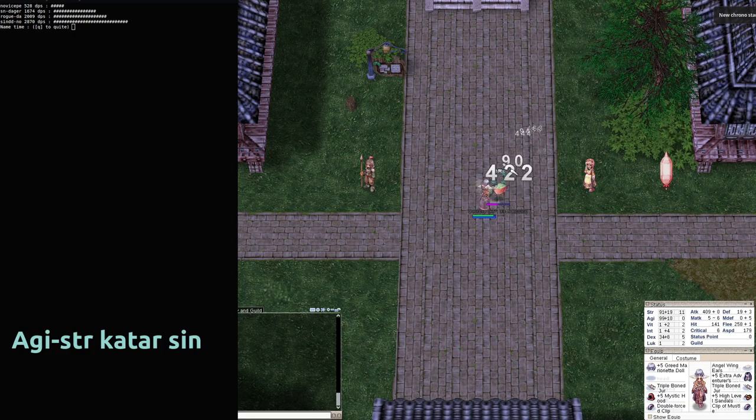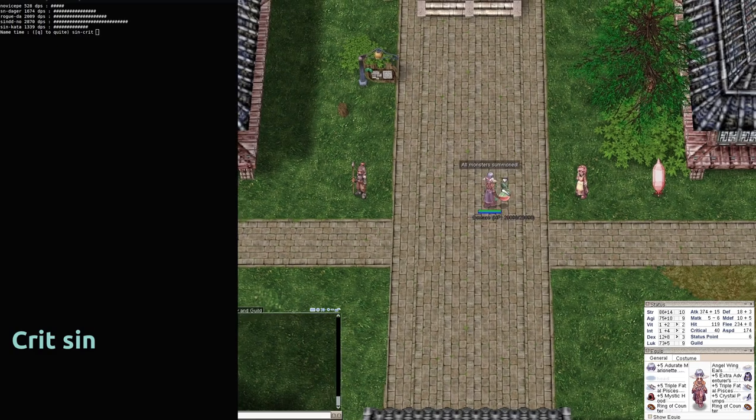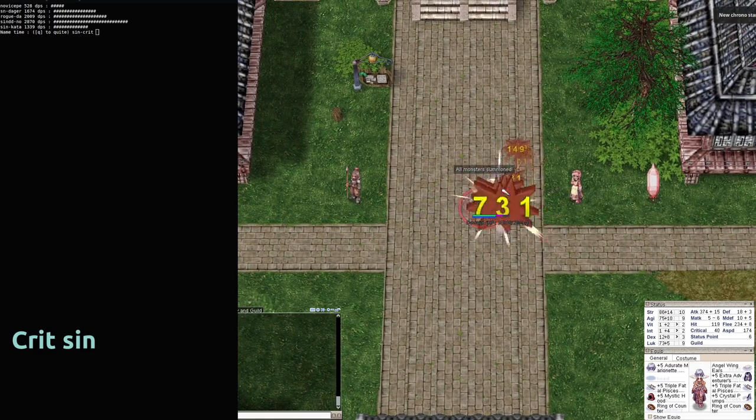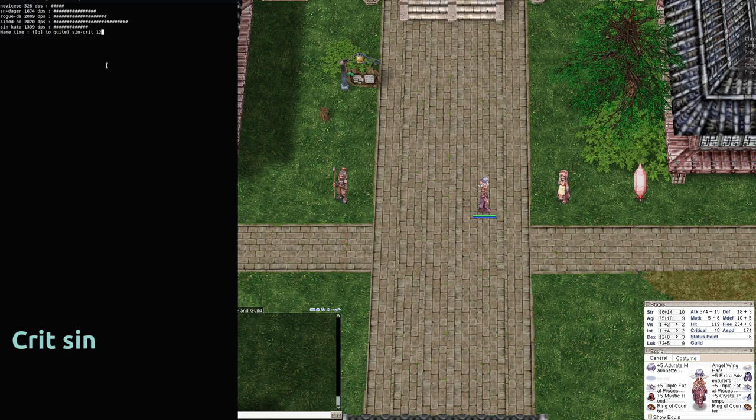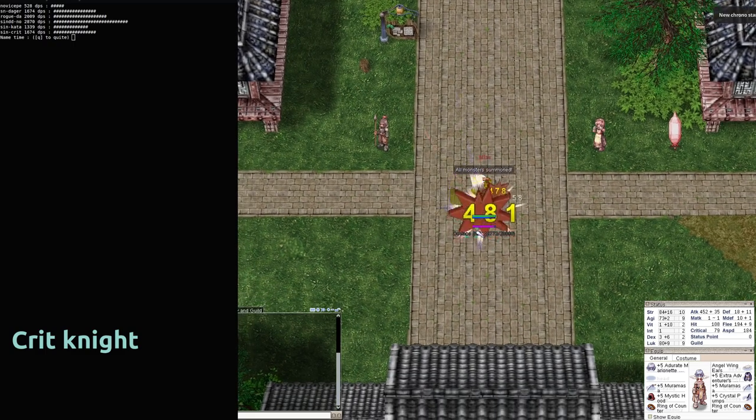A surprising point: it seems that the standard exterior agility Rogue has less DPS than the crit Rogue on this target. This target just has 10 DEF, and it is probably because we are comparing three Skeleton Walker cards to another one which are critical on fish monsters.